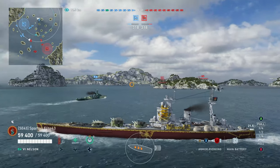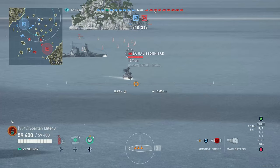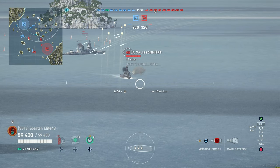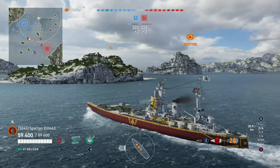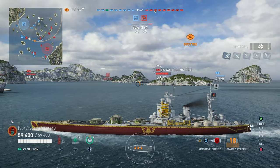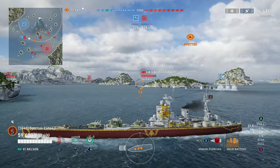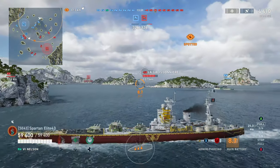We're going to push around to the left flank. First shot we've got is at this Laga here who is bowing to us. Armor piercing is loaded because the majority of the ships in this game are going to be relatively easy to deal with using armor piercing. We get one full penetration for 4,400 damage on the Laga, and then he turns to the right and gets behind the island, which means I don't get to shoot him again. Unfortunate.